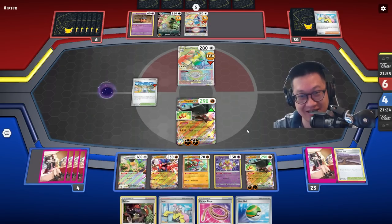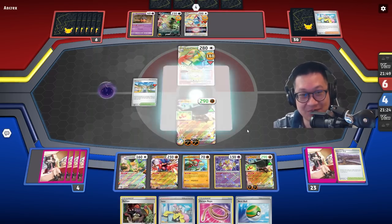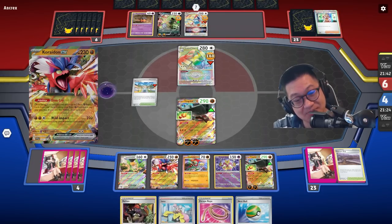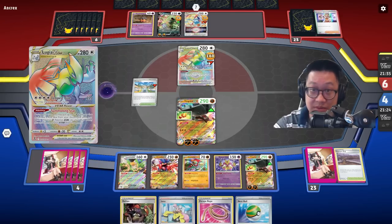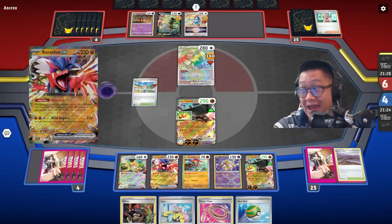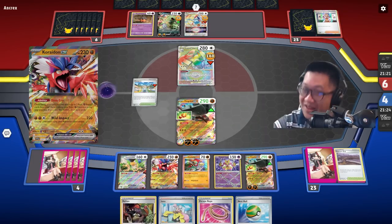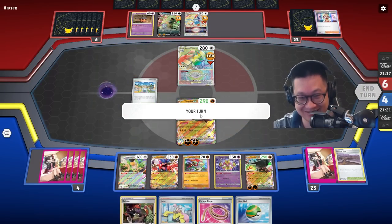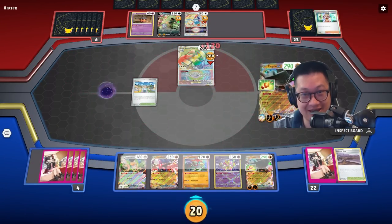Looking good because I'm at a two prize advantage, and we're stopping him so badly. Let's get a manual energy up. That's not a Boss's Order. Wait, you had Boss's Orders — you just had to pull the belt and then do Boss. Tinglu is new — we don't know how to approach it. A lot of players don't know how to approach that. He was supposed to pull out Koraidon and then Boss, and that was it — he had the play in hand. Tinglu is new, Tinglu is fresh. You'll know how to deal with it.